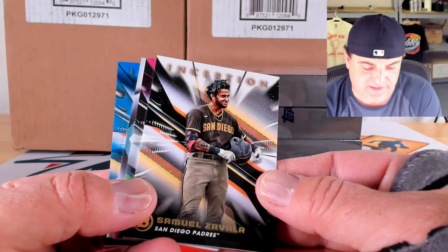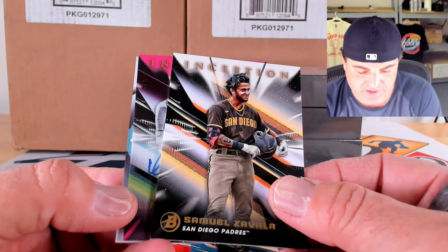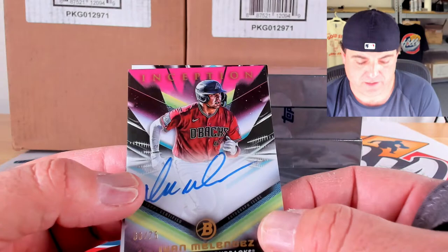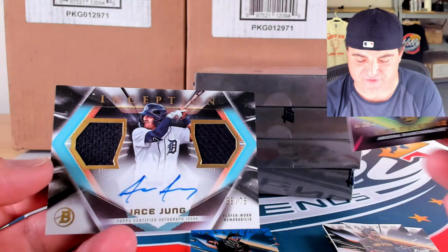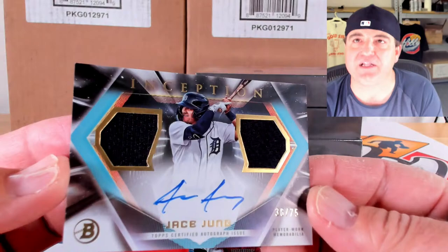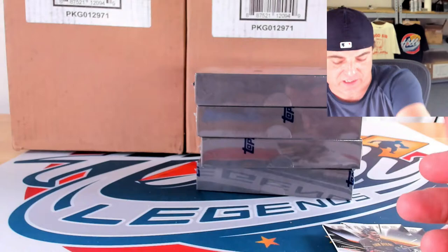Base cards: Roderick Arias, William Lugo, Yankel Fernandez, and Sammy Zavala. Blue to 99 of Iverson Artiega, 50 of 99. Then a magenta auto — Ivan Melendez, 8 out of 75. And what do we got here — a dual patch auto! Jace Young to 75 — wow, that's beautiful and really thin. That is player one on the Jace Young, 36 out of 75.